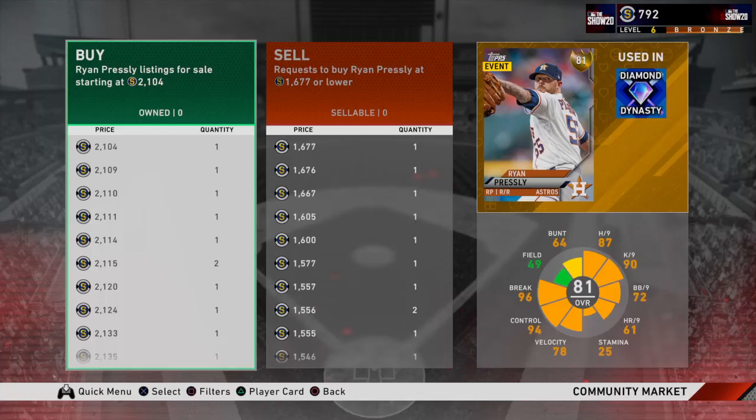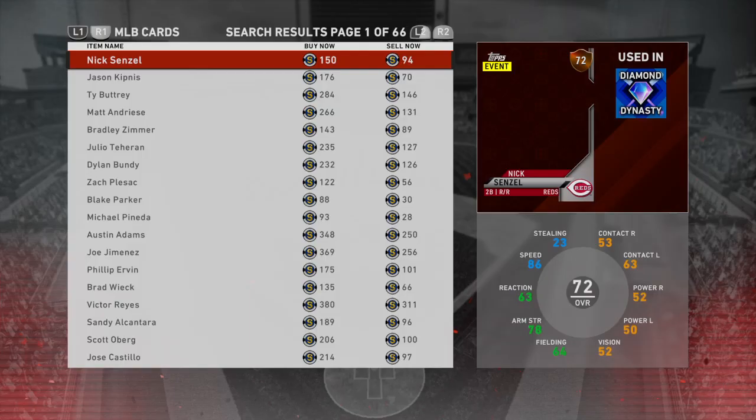Look at that — $2,000 stubs as well. The 10% is going to take a little, but still a lot of stubs, especially for the beginning. So that's pretty good. Get rid of that guy and get that guy. I got rid of both of them — they should sell really soon. And you want to get a few good players. I got to get some replacements now since I got rid of them. I'm going to go for players like $72 overall, for example.